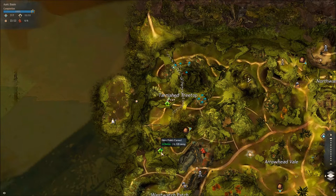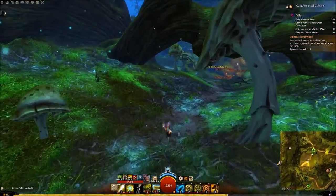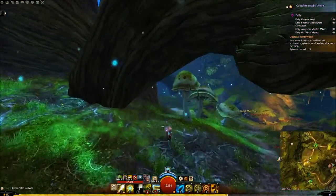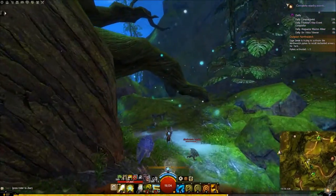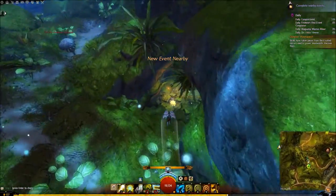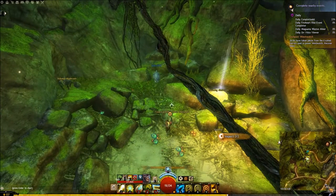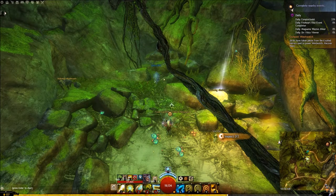Next up is the bacon eating one, which is just a little bit further south. I'm not even going to go from the waypoint, I'm just going to walk from right here. This one is definitely solo-able. All you do is eat the little bacon — it takes a percentage of your health away every second or so. The trick is to use your healing skill after you take the first 5 ticks of damage, and from there just use your heal every time it's off cooldown. You'll get it every time.